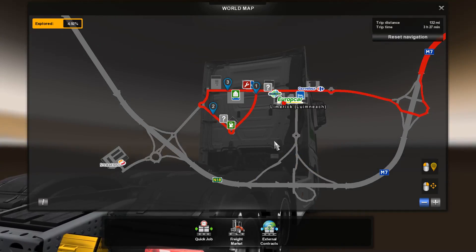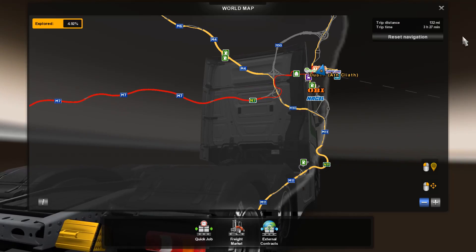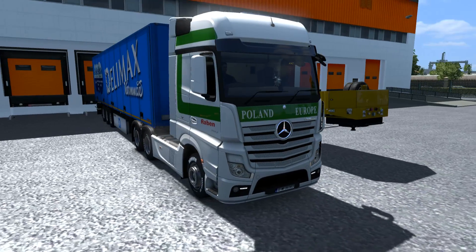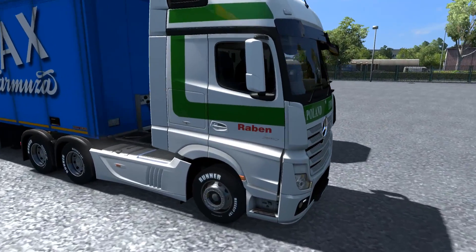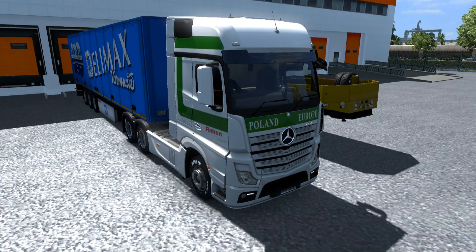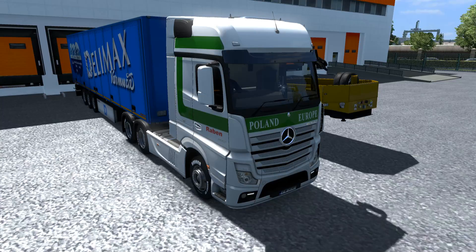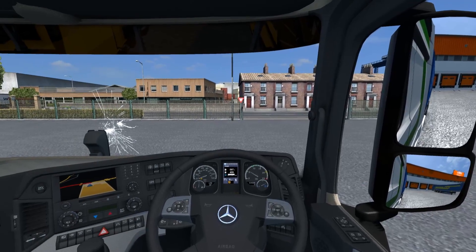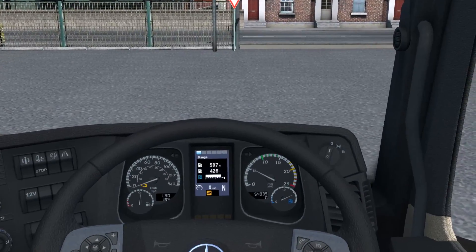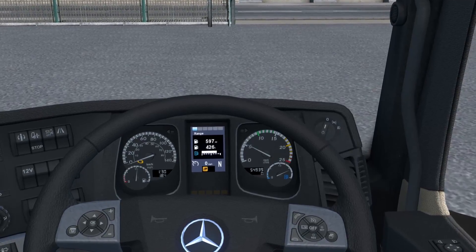We can unlock these two discoverables and unlock the city itself. We'll be driving with a Mercedes new Actros again with DRLs in front — pretty nice skin, looks like a real company, Robin, with a nice sound as well. There is a catch though — a huge catch right there in the middle.